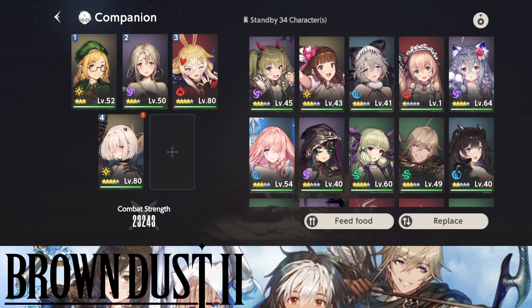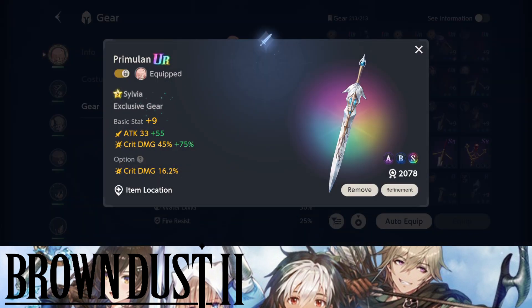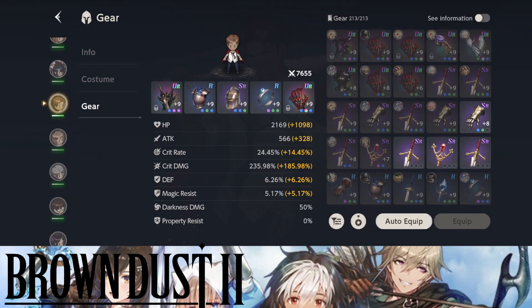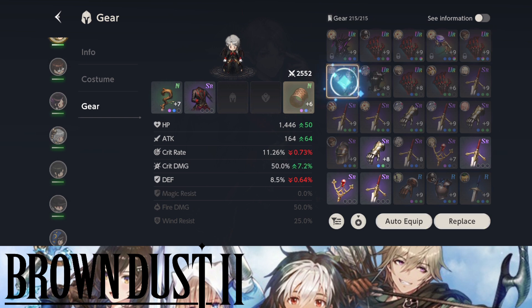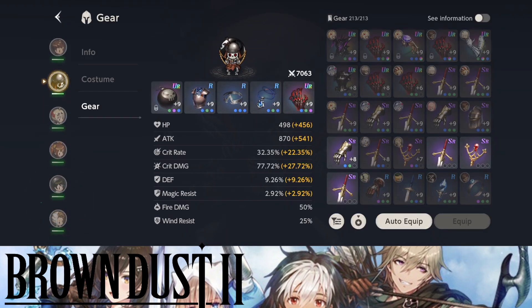I also want to show you my UR gears. I managed to pull Sylvia's UR gear from the gacha — I wasn't aiming for it, I just got it from the daily singles they give you. The other one I got was for Cry, also from gacha single luck. The ones I've built up myself total one through nine — so I have nine UR gears right now. Wiggle also has his own UR gear, so yeah, that is my count in terms of gears.